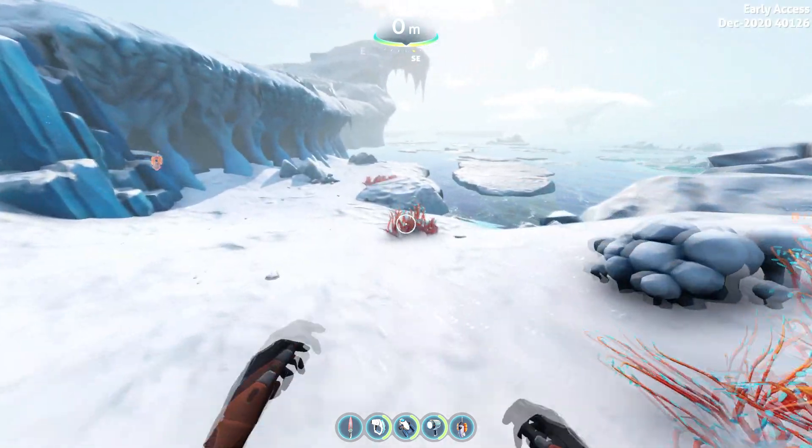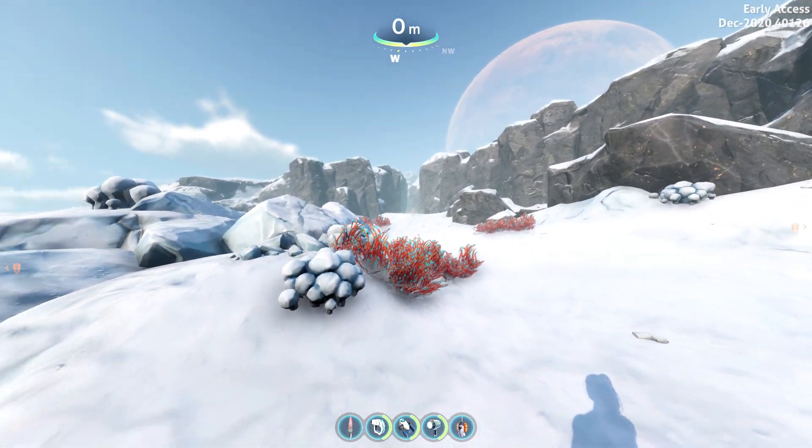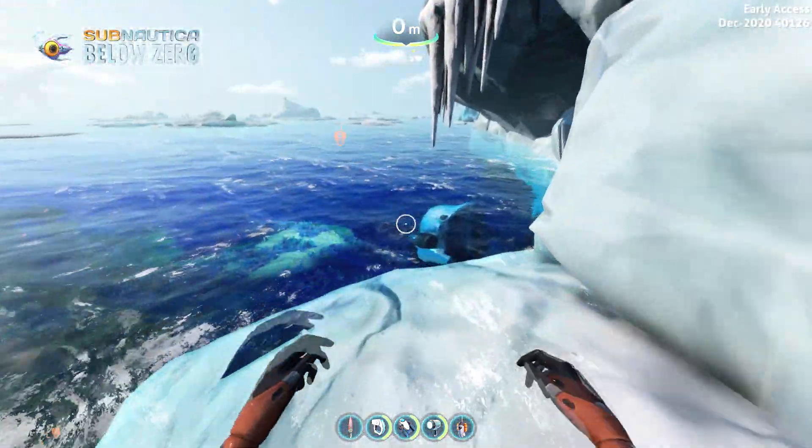First of all let's position ourselves on the map. We are at the crash site exit, which is the first spot where you are able to enter the waters of the planet 4546B.